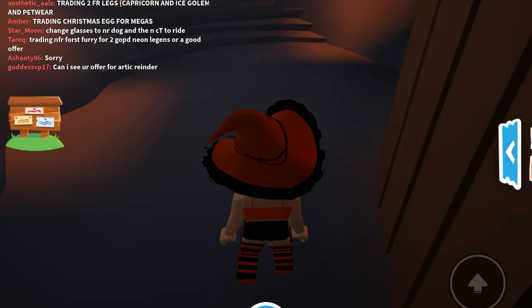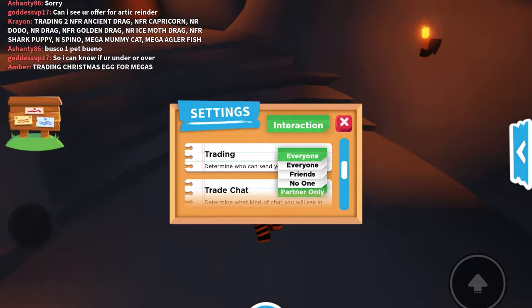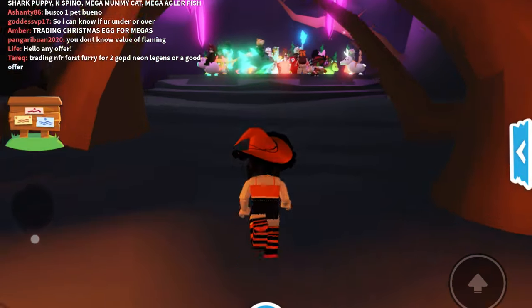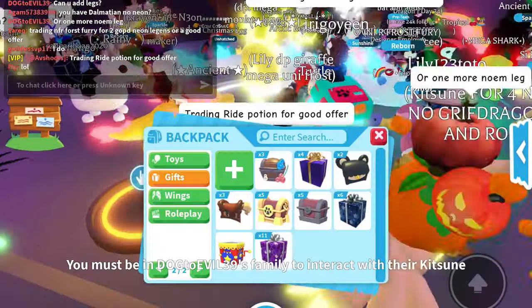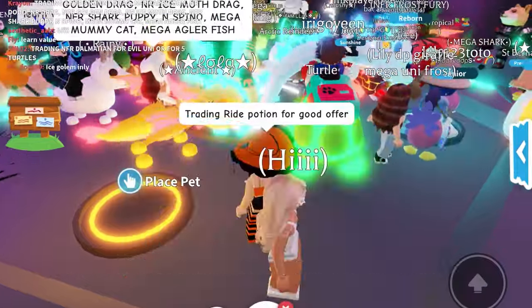First, let me switch on my trades because I think they're off. They were off, so let's go and find some trades. Let's equip the right potions so people can see and offer.